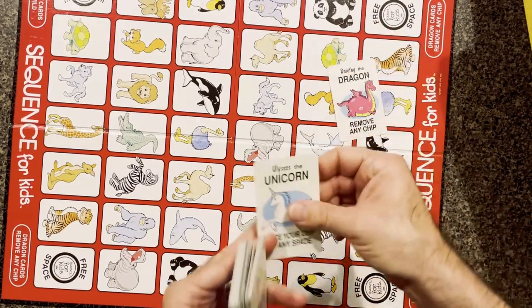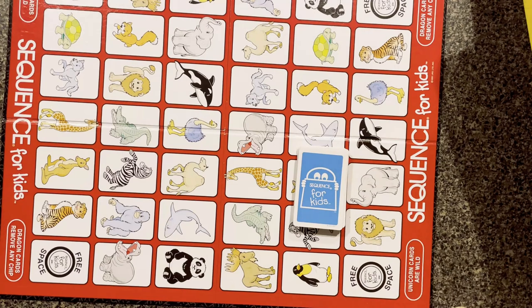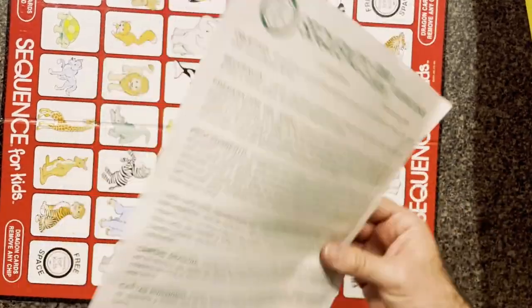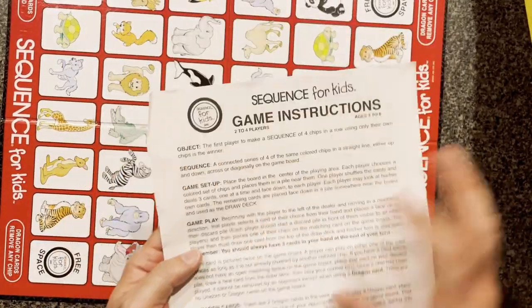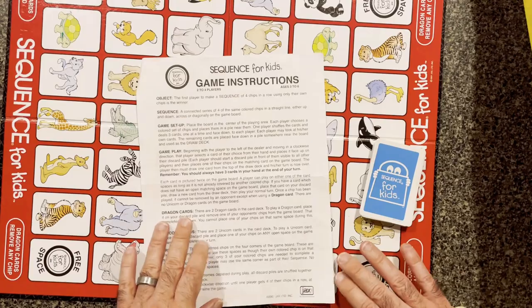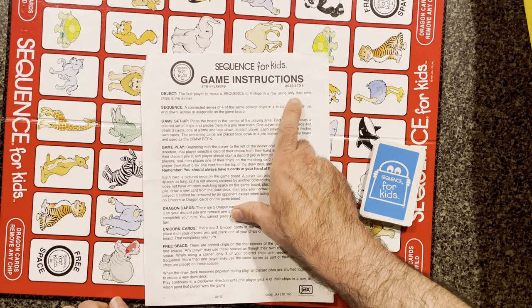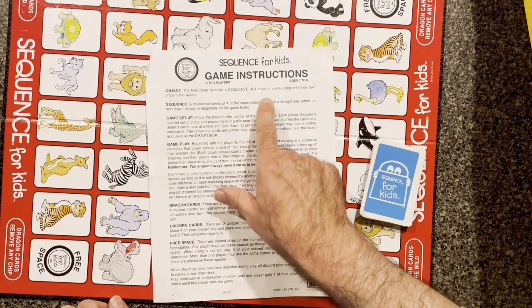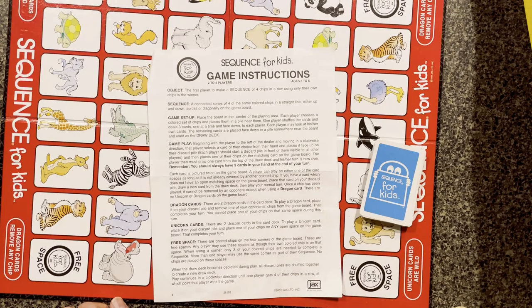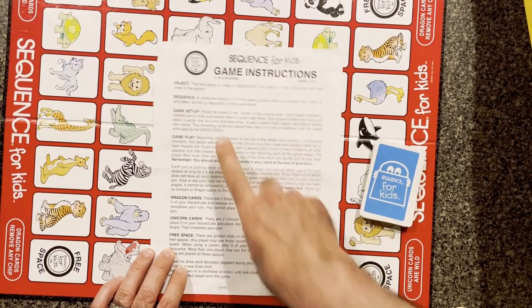There are special two cards to manipulate how chips are placed. That's really just one page of instructions. The first player to make a sequence of four chips in a row wins. Regular Sequence is maybe five. Only their own chips count — so if you're blue, it's blue.